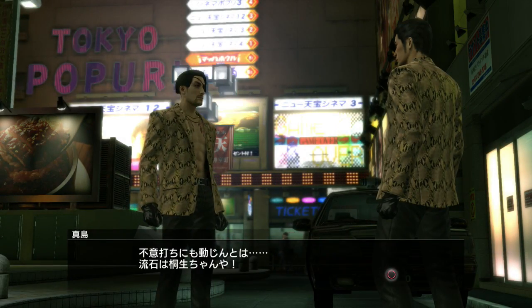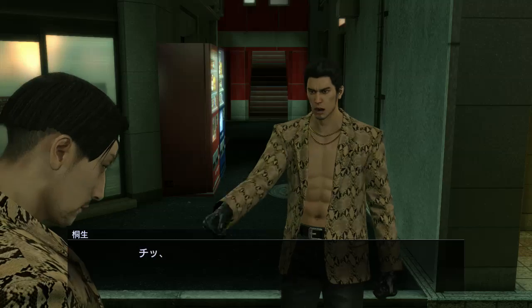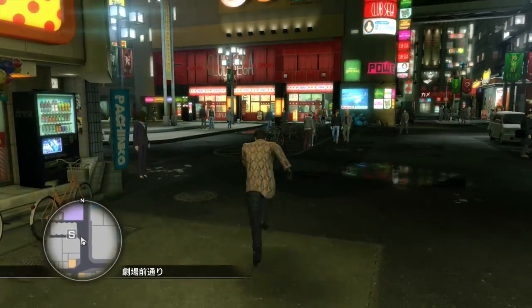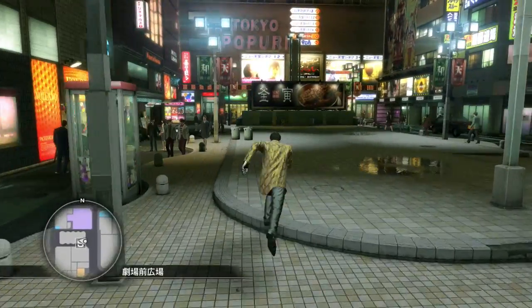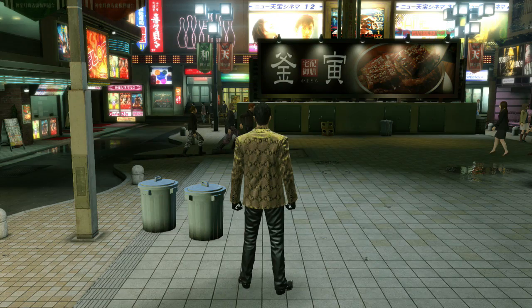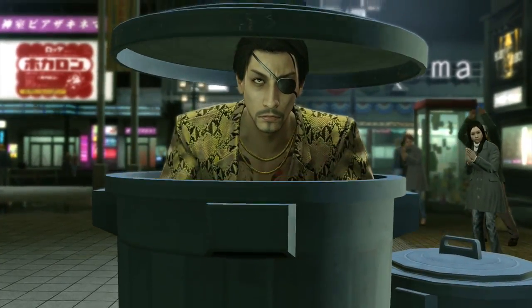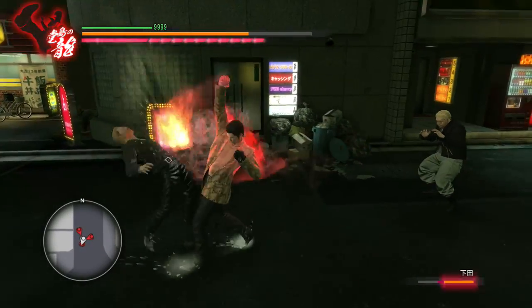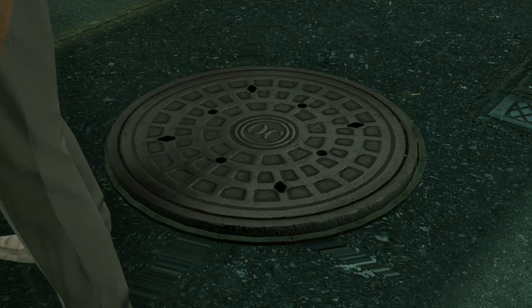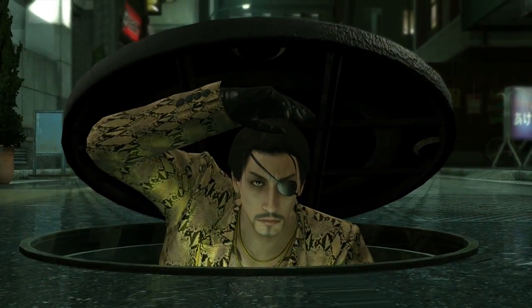Majima will stalk you all around Kamurocho, and I mean in every spot you least expect. You'll find him popping out in the most unexpected places at the most unexpected times — whether that's popping out of a trash can (that's right, a trash can of all places), randomly jumping into street fights that have nothing to do with him, or even finding his way to you through the sewers just to mess with Kiryu. The instances just go on and on.